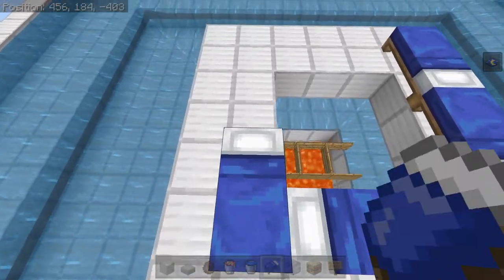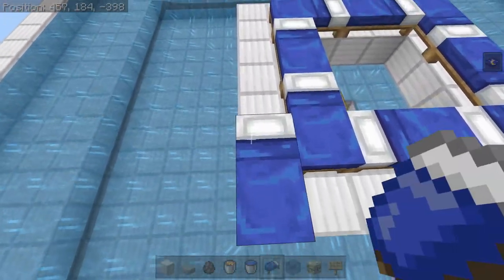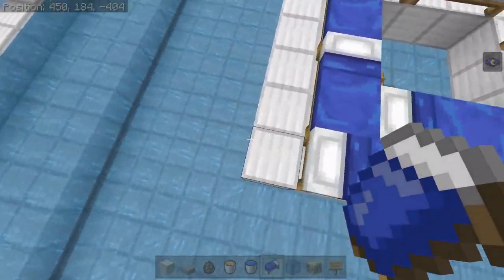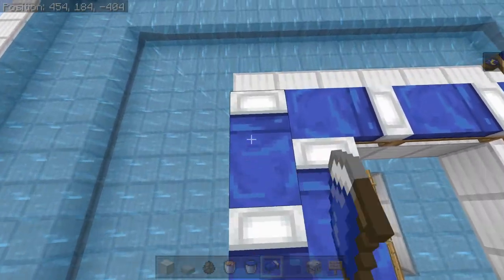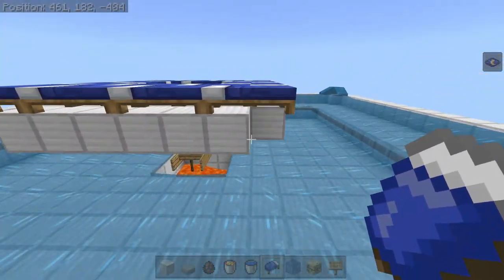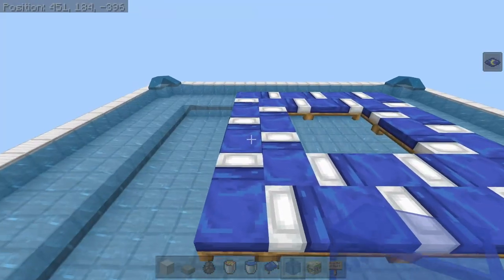...6, 7, 8, 9, 10, 11, 12, 13, 14, 15, 16, 17, 18, 19, and 20. Then remove all the solid blocks underneath the beds. This next part is stupid simple.